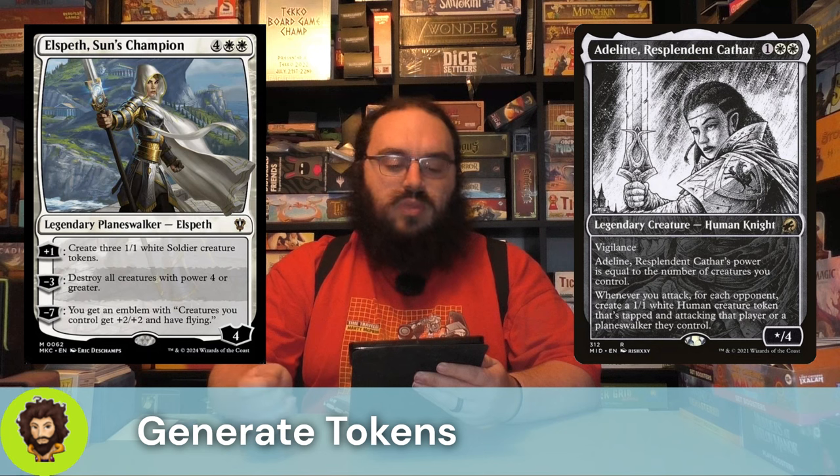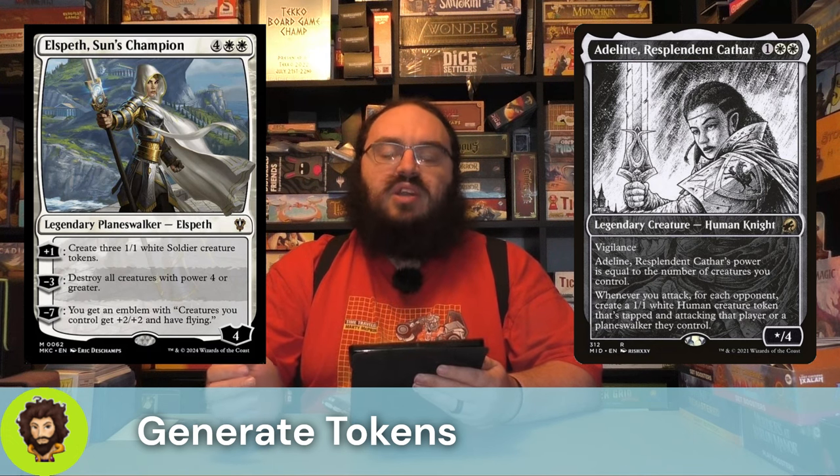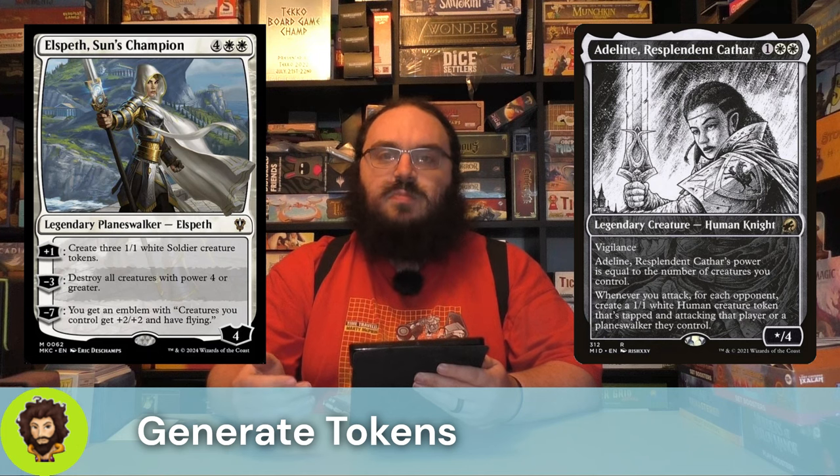Adeline, Resplendent Cathar. Three cost, X/4, X being equal to the number of creatures you control, so always at least equal to one. They are also vigilant, and whenever we attack — not necessarily with Adeline themselves, but just in general — we're going to create a 1-1 creature that is tapped and attacking for each opponent we have. Ideally those creatures live, but if they don't, they were still here for Arabella to do a little extra damage to each opponent.